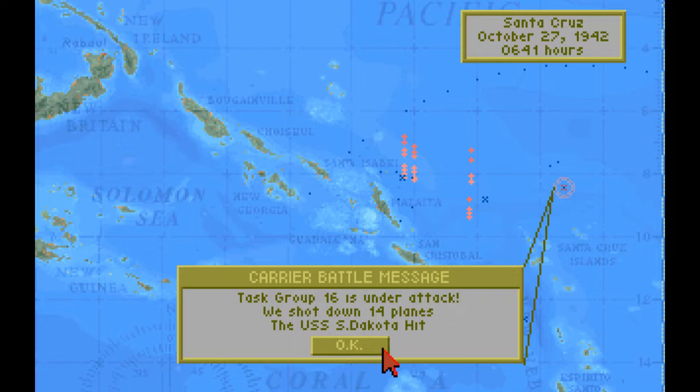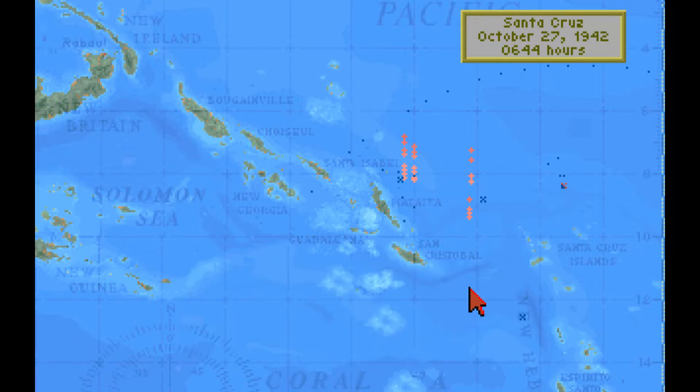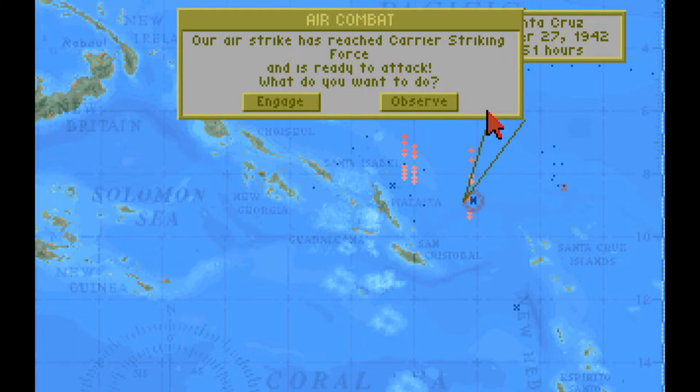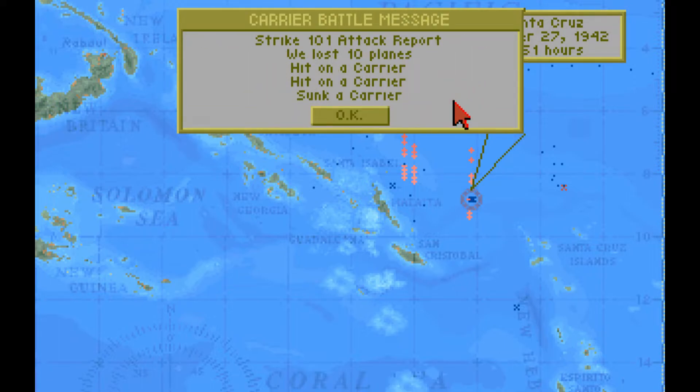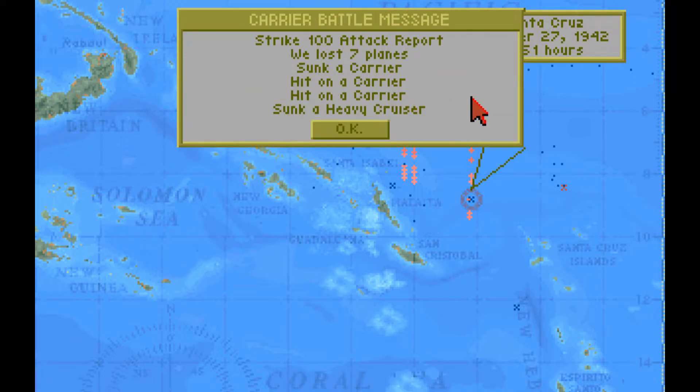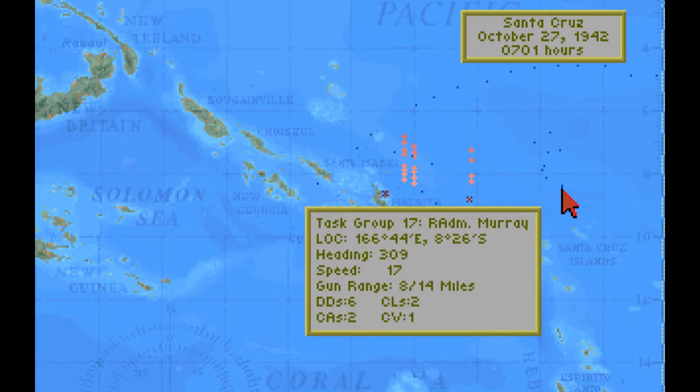Our airstrike has encountered an enemy combat air patrol and has reached carrier striking force and is ready to attack. A lot turns on the results of this airstrike. Carrier battle message — Strike 101 attack report: we lost 10 planes, hit on two carriers, sunk a carrier. That is very good news. We are now one for one, plus the hits on the other carriers could impact their flight operations. Strike 100 attack report: we lost seven planes, hit on two carriers, sunk a carrier, and sunk a heavy cruiser. Excellent — so far two carriers sunk and the remaining carriers damaged.